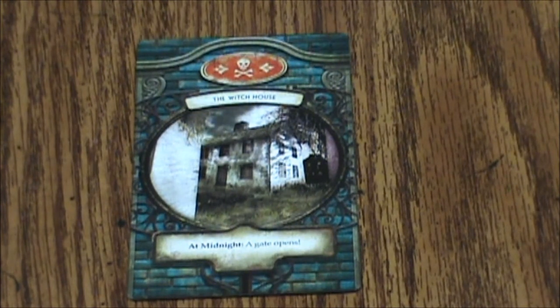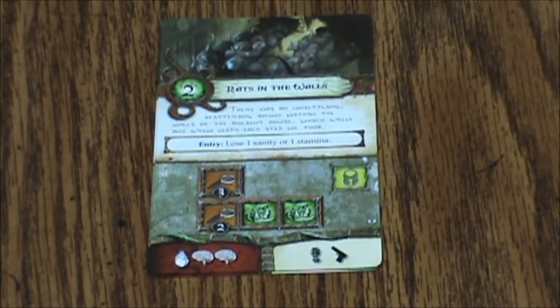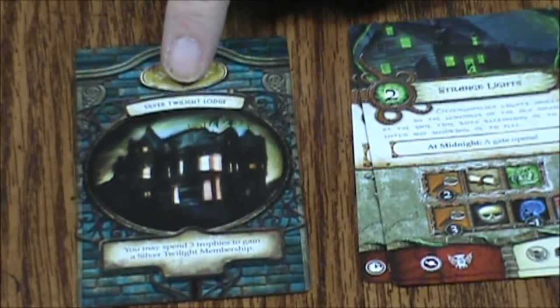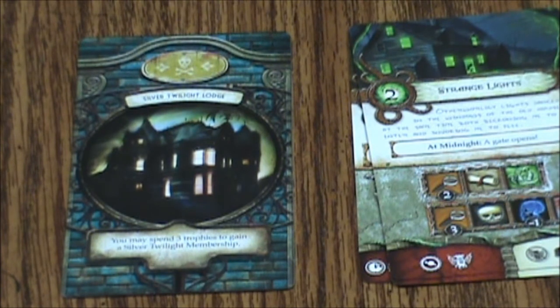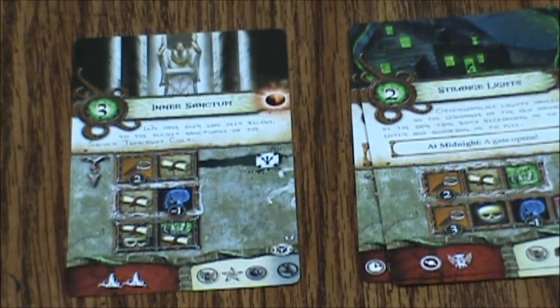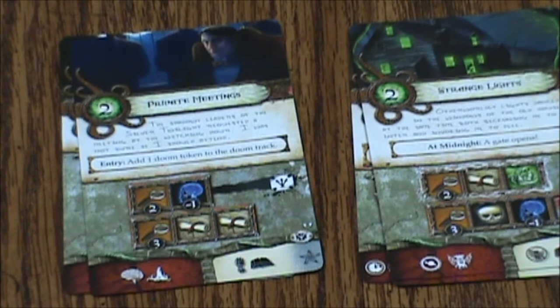Next scenario. We have the Witch House — at midnight the gate opens. We have the Forbidden Light, the Golden Library, Rats in the Walls, and Strange Lights. Then we have the yellow, which is Silver Twilight Lodge — you may spend three trophies to gain a Silver Twilight membership. We have Inner Sanctum, Private Meetings, and Initiation into the Mysteries.